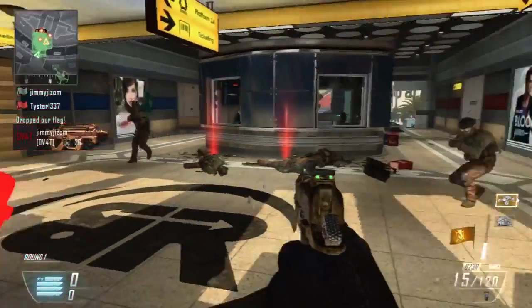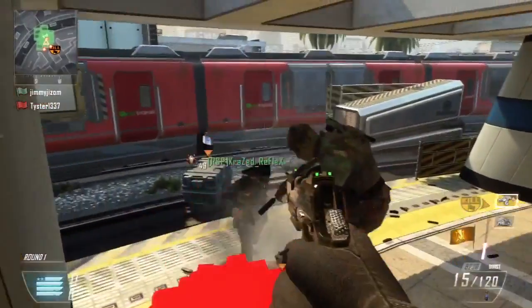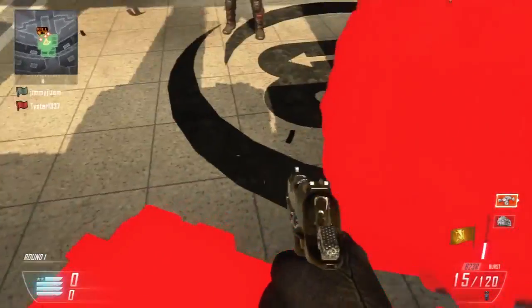Hey guys, it's Crazy Reflex here, and today I'm bringing you a new glitch on the Map Express. This is the Elevating Care Package Glitch to get on top of the roof of the actual train station.